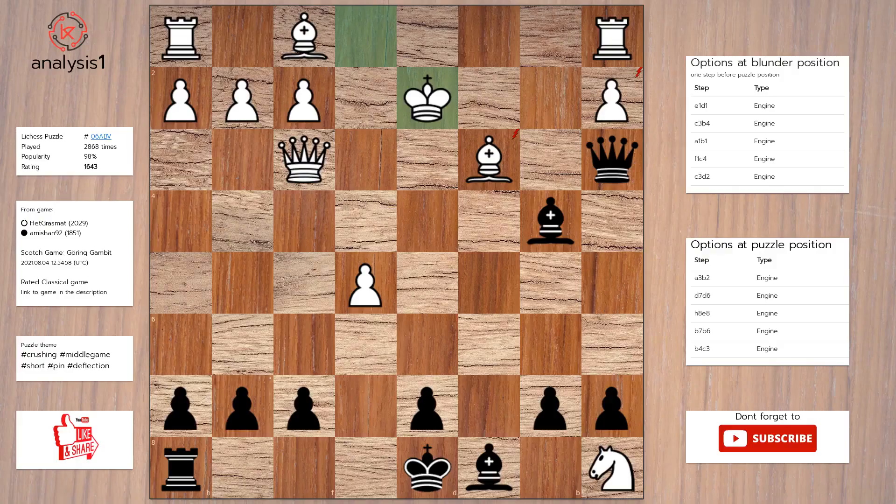Let's see the next puzzle. Let us look at threats in puzzle position: bishop takes bishop, check; queen takes bishop, check; queen takes pawn, check.